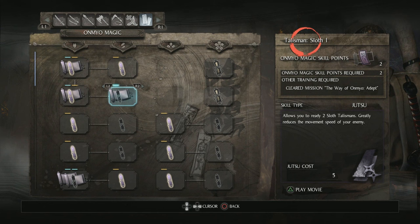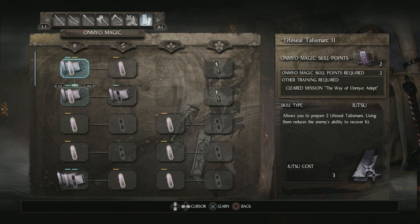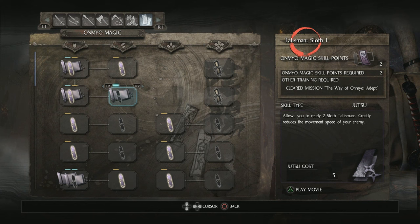Now, this is super accessible. You're going to need a total of six Omyo Magic skill points to get to this. You need one for Devigorate, one for Lifesteal, and then you can pick up Sloth. It does have a Jutsu cost of five, which means you need one, maybe two points in Magic to be able to equip it.